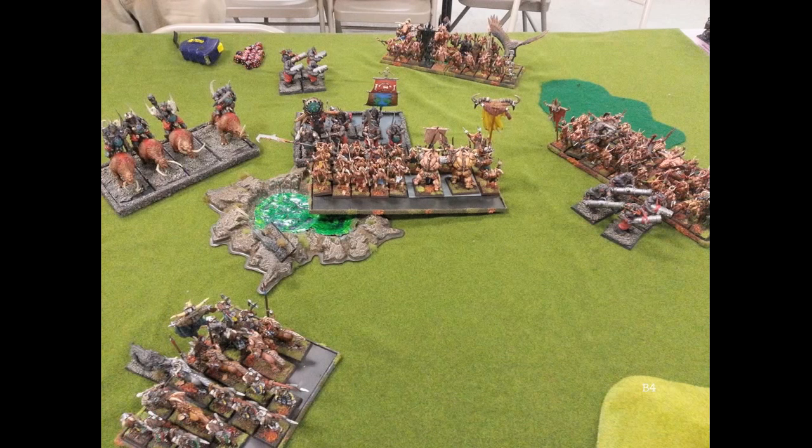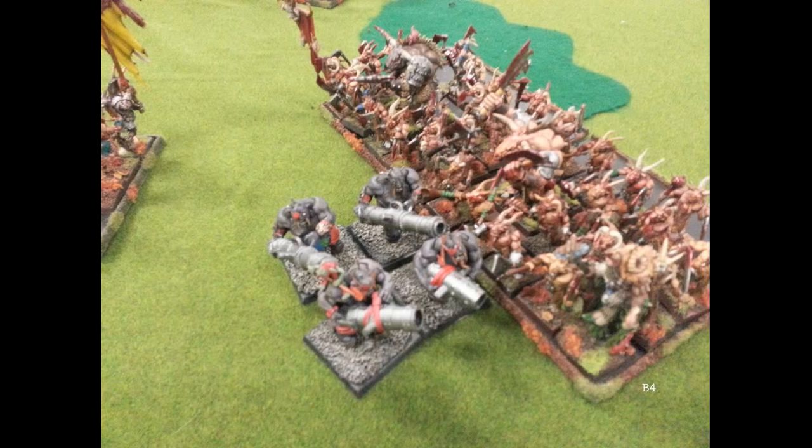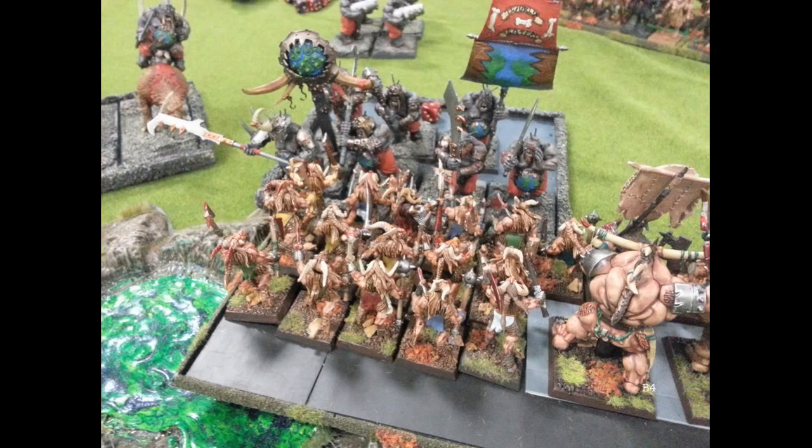Beastman Turn 4: the Gors on the right charge his Leadbelchers. My Bestigors and the Gor in the middle — the Beast Banner is with them now, so they're strength four, which helps tremendously — charge his unit. Because of his Sabretusk very near the swamp I could not maximize my frontage. I had to wheel around that Sabretusk and could barely do it. The Gor unit at the top comes back on the board, and my Bestigors charge the Sabretusk just to get rid of it. Clearing off chaff on the right — I'll take those points.